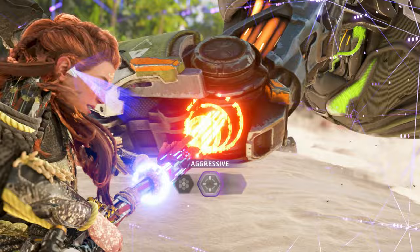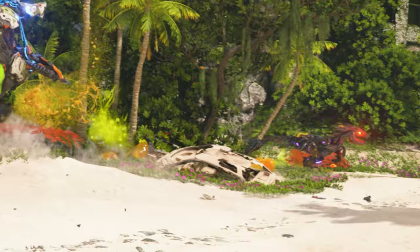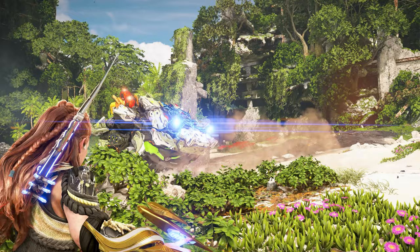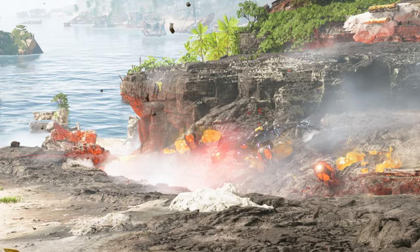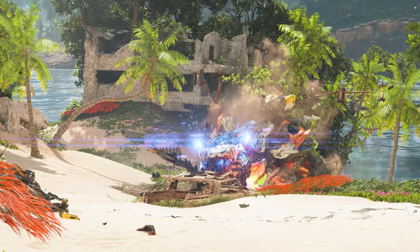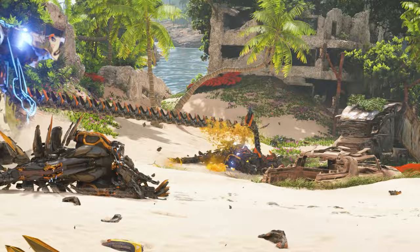I will now demonstrate overriding a Bilegut in the wild. We are of course going to set it to aggressive. Let's see how it does against a few Clawstriders. As expected, the Bilegut makes short work of the Clawstriders.